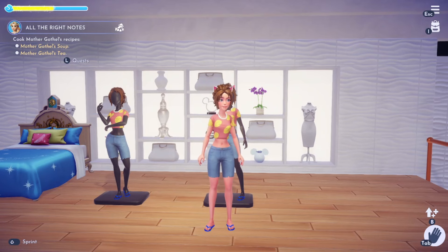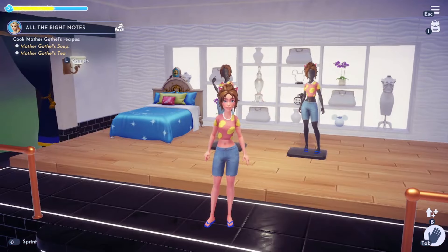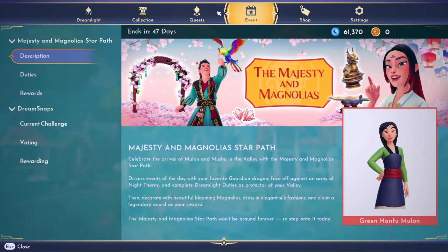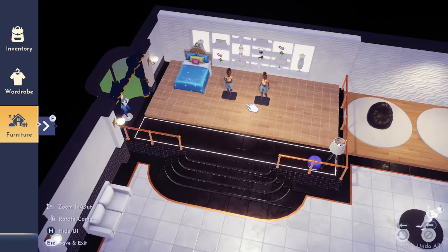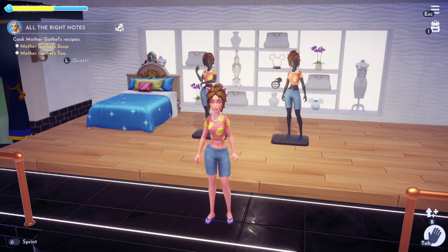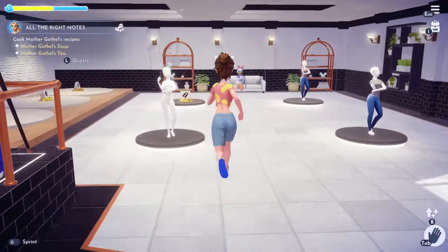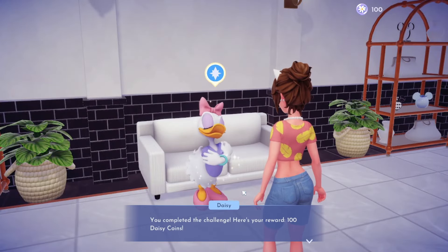Hi everyone, it's Tiffany. I'm back in Disney Dreamlight Valley with our let's play. I'm starting off in Daisy's Boutique because I finally figured this out. It had instructions on how to complete the furniture part of the boutique challenge - you just edit it like you're editing anything, go into your furniture menu and put it in the space. My challenge had to do with blue bedroom and hats. We completed it and got a reward of 100 Daisy coins!